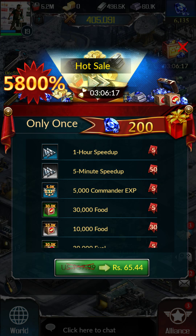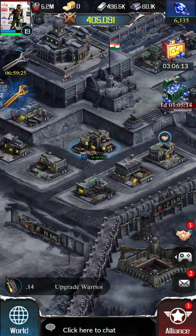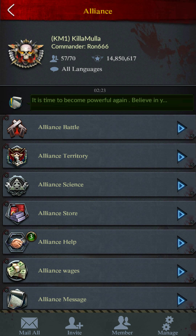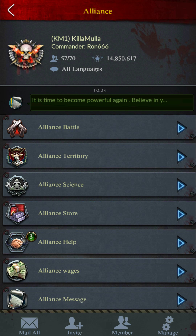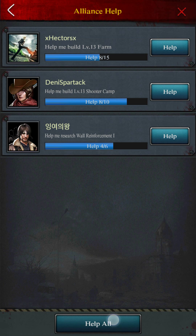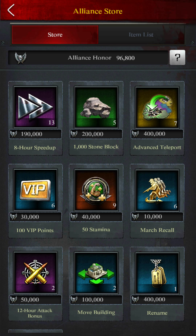Okay, so here we are in the game. We go to Alliance then Alliance Territory. First you have to see how much you have in store — this is 96,800. I have this, which is really not good — I've already used it up.